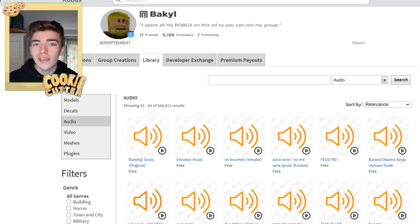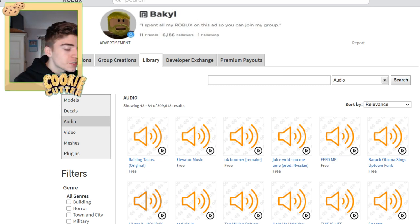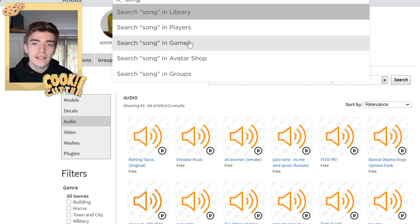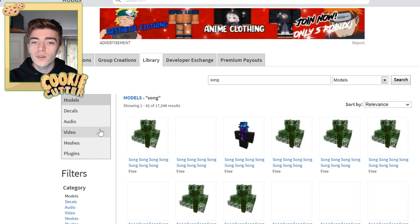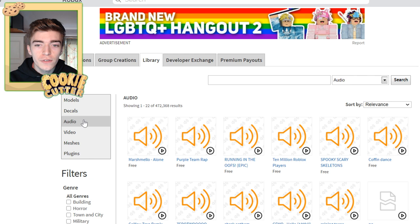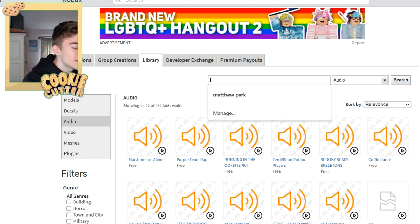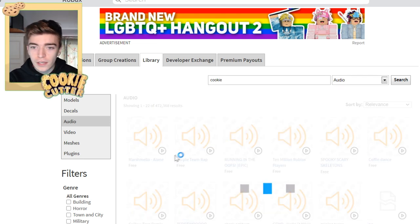To find literally any song for a Roblox game, all you need to do is go into the search area and type the word 'song.' It will come up with players, games, and what you want to do is click the button 'Library.' Once you've done that, head over to the button that says 'Audio.' You can then search for different types of songs — for example type 'cookie' and it'll come up with cookie audios.